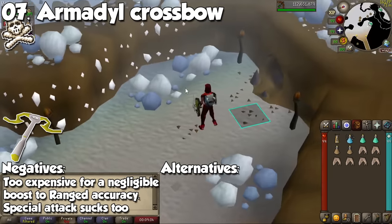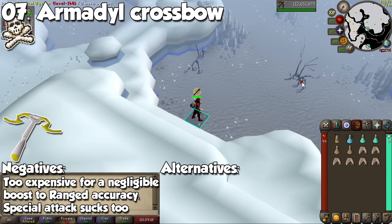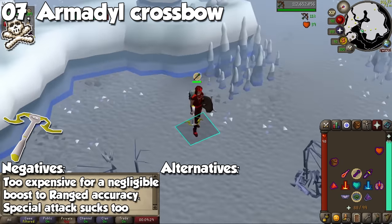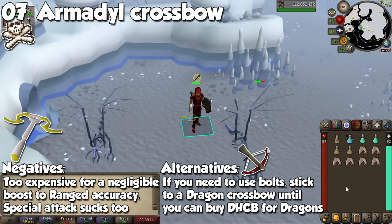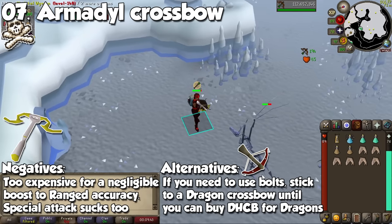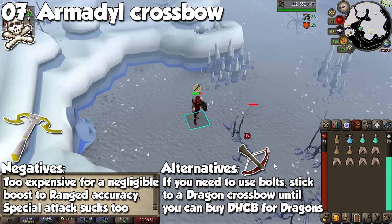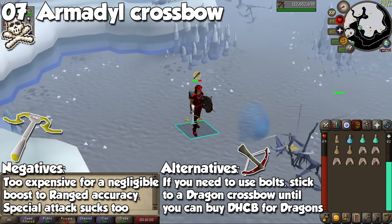Another item that deserves to be thrown in the garbage is the Armadyl Crossbow. At a little over 50 million GP, the only reason why it's so expensive is because it's needed to make the Zaryte Crossbow along with a Nihil Horn, and the Zaryte Crossbow is actually useful because of its special attack. The item you should be using instead is a Dragon Crossbow, which sits at a humble 1.6 million GP. The Armadyl Crossbow special attack doubles your accuracy as well as the chance of proccing both special effects, but more often than not, it's still going to fail miserably. Avoid this item like the plague, and stick to a Dragon Crossbow until your next upgrade, like a Bow of Faerdhinen or Crystal Armor.